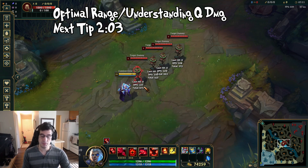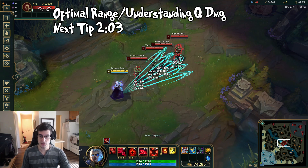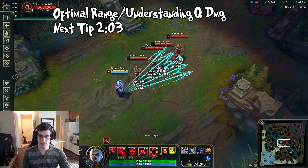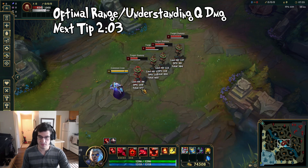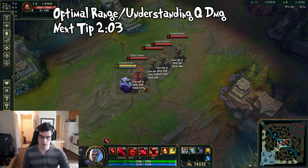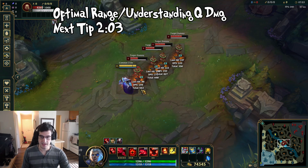There is an absolute optimal range that you really need to get used to, and this is going to make you a much better Swain once you understand the range you want to be maintaining. As you can see, we're throwing out a Q on these targets — watch the total damage displayed on screen. The maximum amount at this item breakpoint is 577, 455 which is two bolts hitting, and 384 is about one bolt hitting the enemy target. Stepping a little closer, it's going to be the same damage of 577 with the burn adding up.